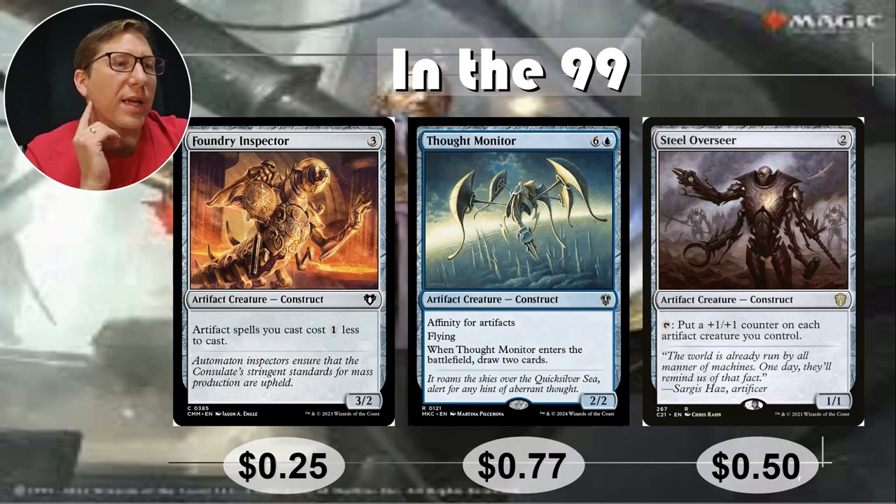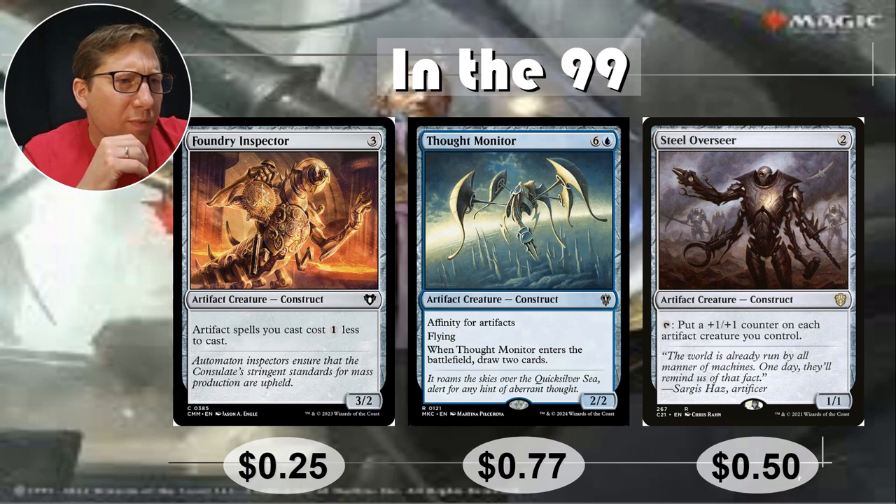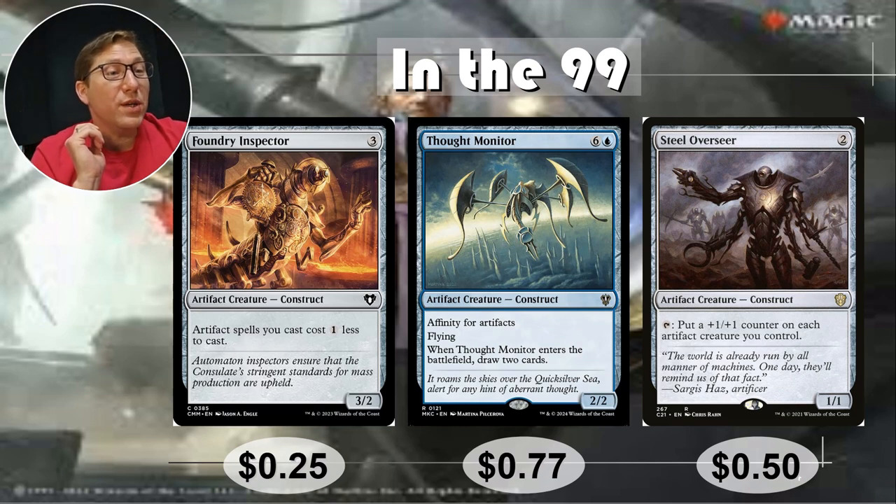In the 99. Foundry Inspector — this is a big one. For 3, this is a 3/2 Artifact Creature. Artifact spells you cast cost one less to cast — which is a really weird sentence now that I read it out loud. It's a tongue twister. Anyway, 25 cents.